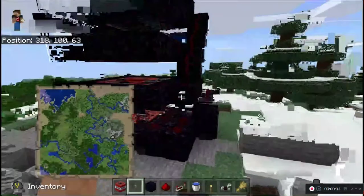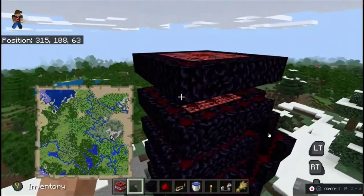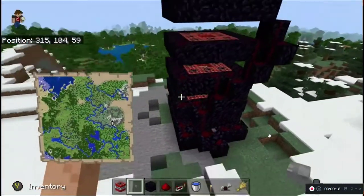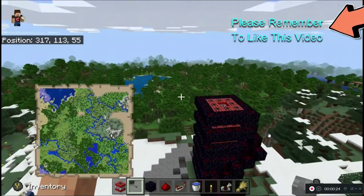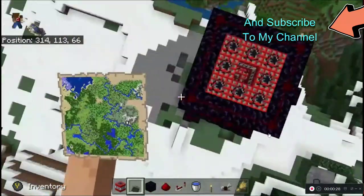Hey guys, TBGamon here and welcome back to another video. Today I've got something very special — I built a TNT cannon. I call it the rocket launcher because it sent me up to a thousand on the y-axis in just seconds, and I already have it ready.